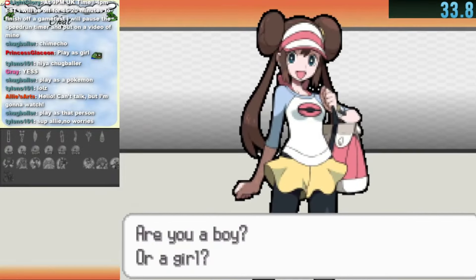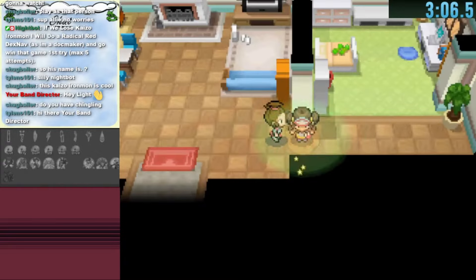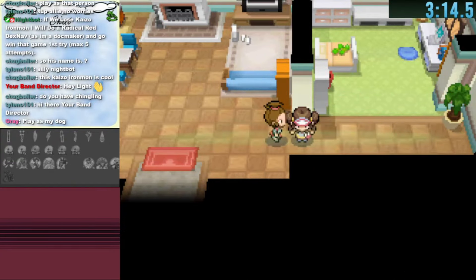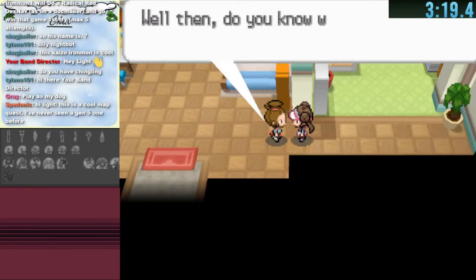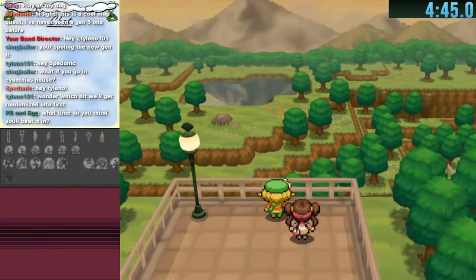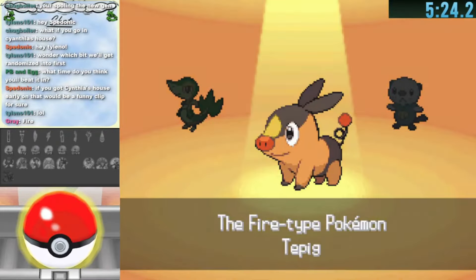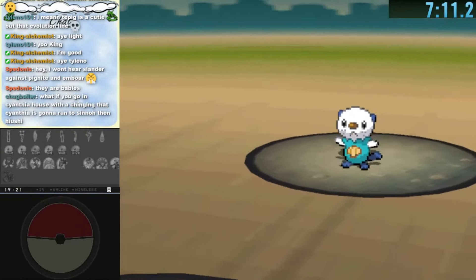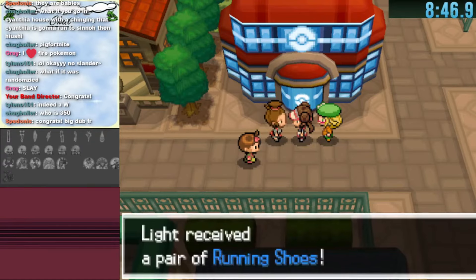We start our journey by choosing Rosa as our trainer. We name her Light and name our rival after Hugh. We talk to our mother who gives us a Magma Stone so we can get Heatran, and also the Lunar Wing to get Cresselia. These two will be really important for the future battles ahead. We get our starter Tepig and battle our rival Hugh, taking down his Oshawott quite easily.